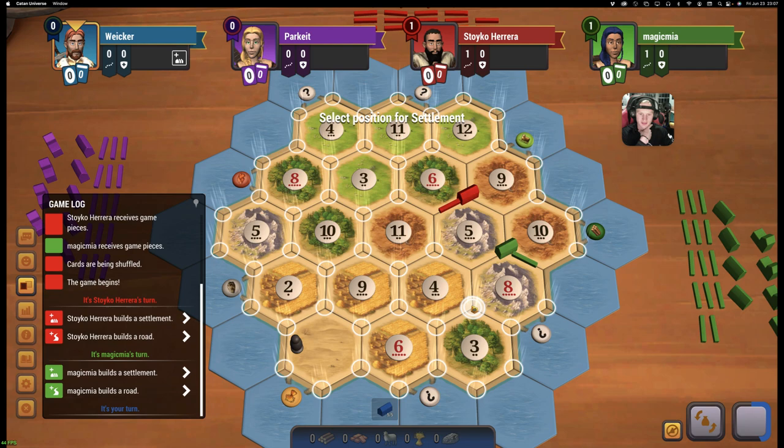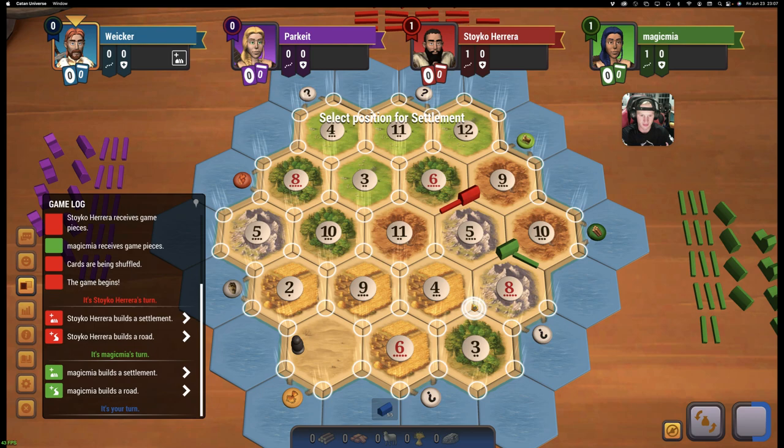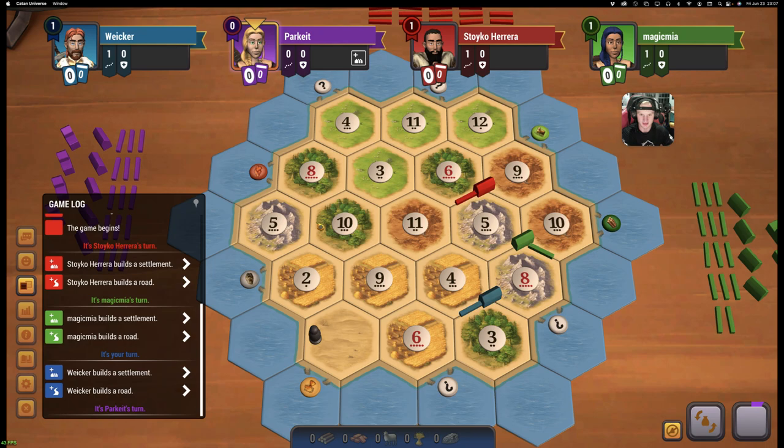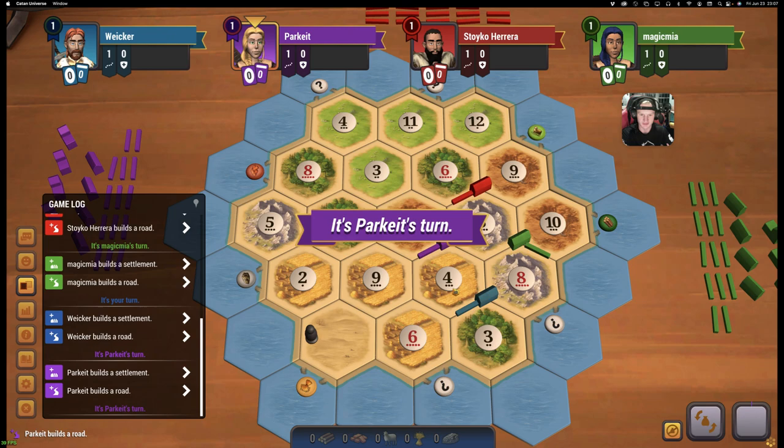If we go 8-4-3, maybe then we can go like 6-3-11. I think this is going to be our spot. Build towards this 6-3. I anticipate the 6-9-4 goes. Maybe 6-9-4-5-8-10, maybe 6-3-11-6-9-4.